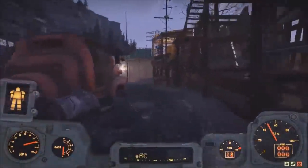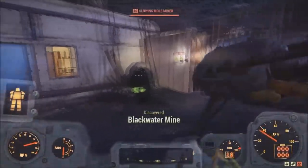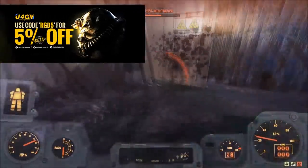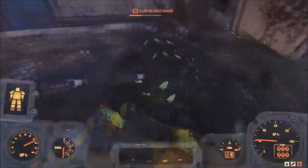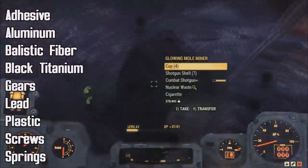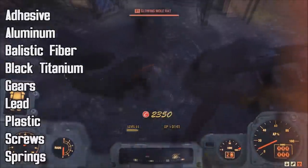Welcome back to another Fallout 76 video. Today I'm going to be bringing you a list of the fastest ways you can find some of the rare materials. In this video I'm going to be going over adhesive, aluminum, ballistic fiber, black titanium, gears, lead, plastic, screws, and springs.